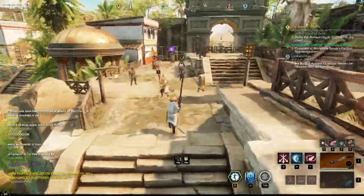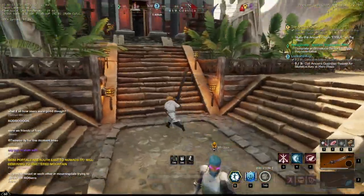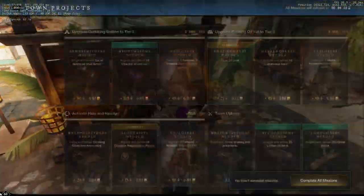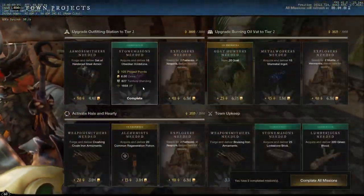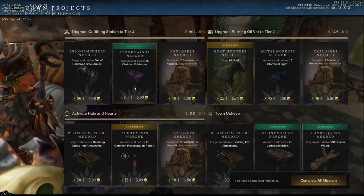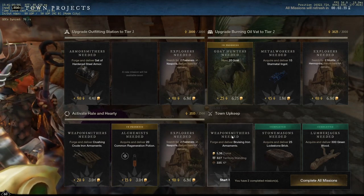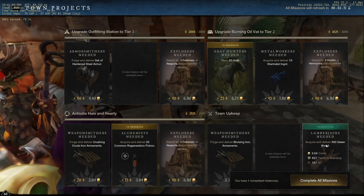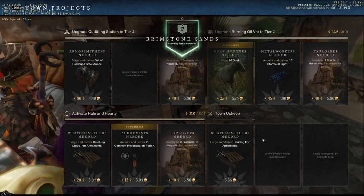Last but not least, we have the town project board. Every territory has these notice board-style boards with different tasks — collecting certain materials, picking up certain items, or killing certain enemies. You can pick up between 600 and 700 territory standing each, though it ranges based on difficulty.